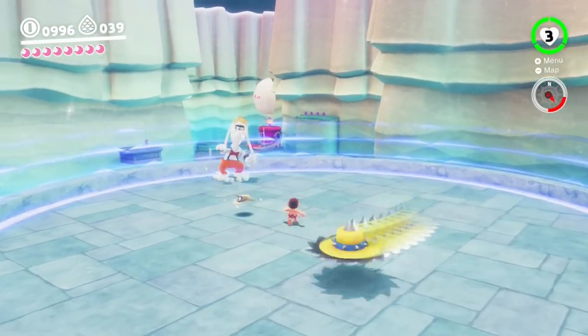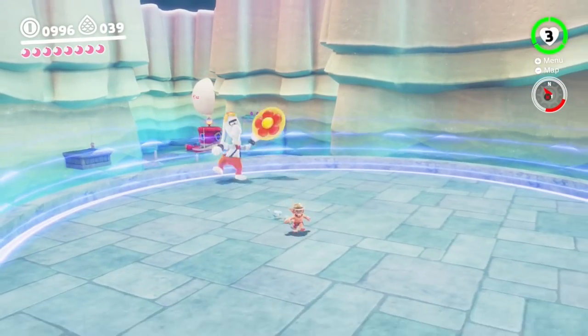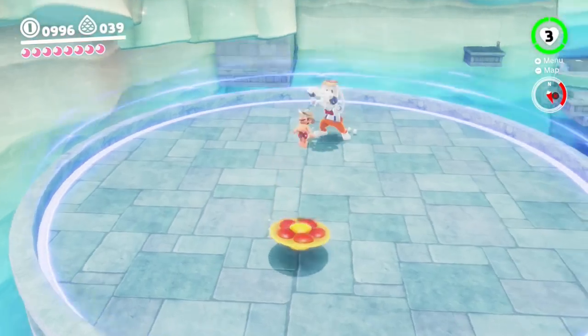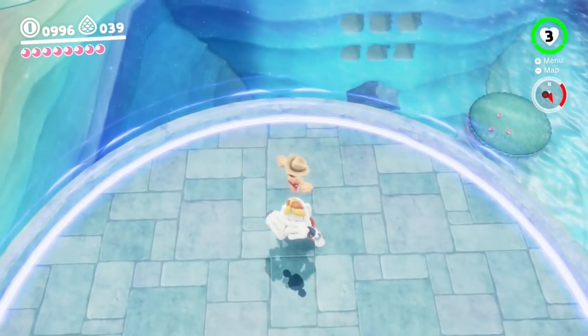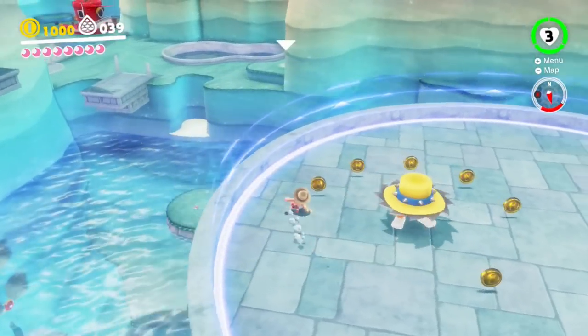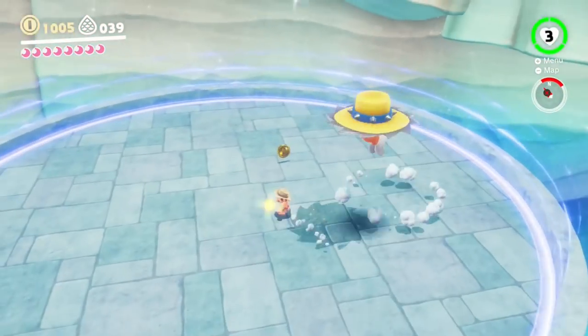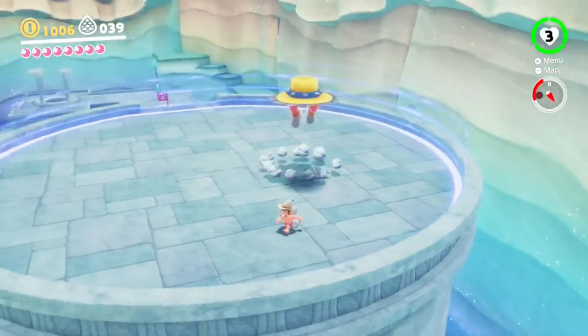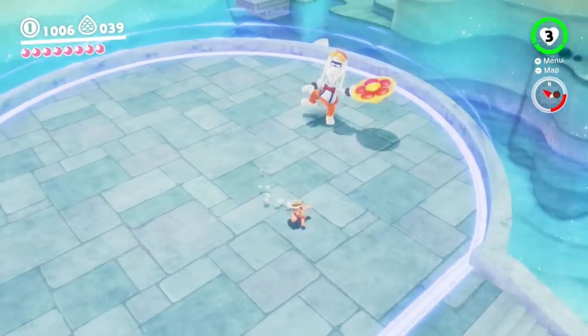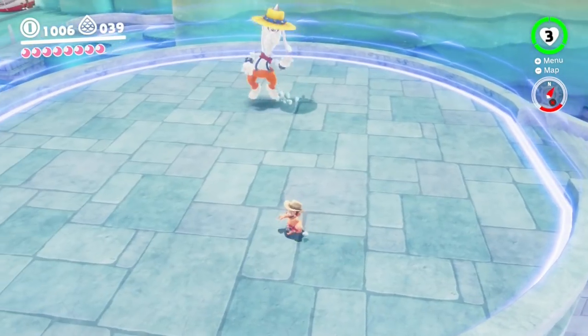Now we wait until he becomes vulnerable again. He's got a buzz saw in his hat and he knows how to use it. Throw your hat again please, if you don't mind. He's doing trick shots now - craziness! He's got different attack patterns so it depends on what he does. He does the boomerang. Let's see what he does this time.